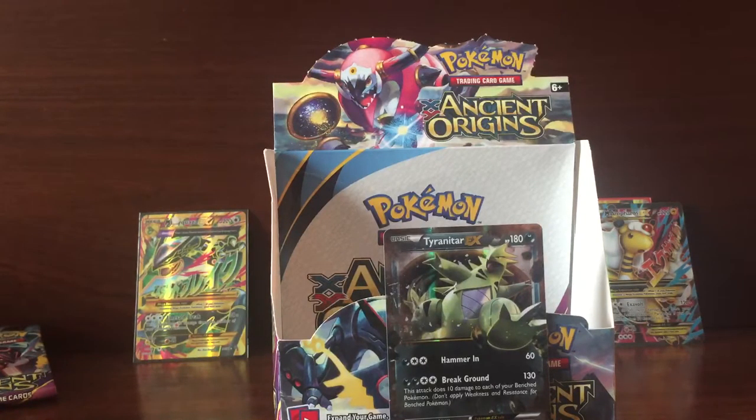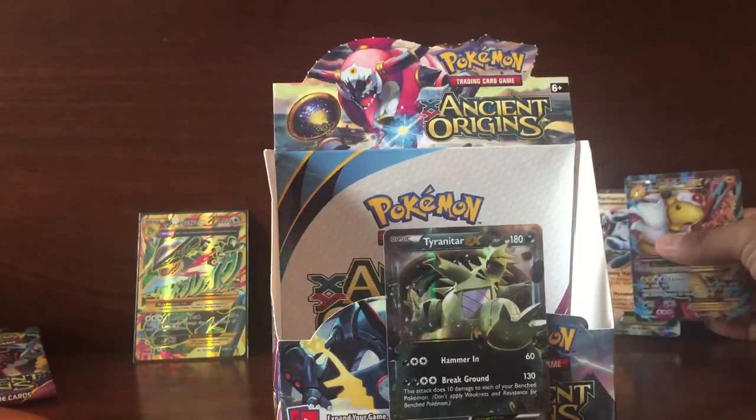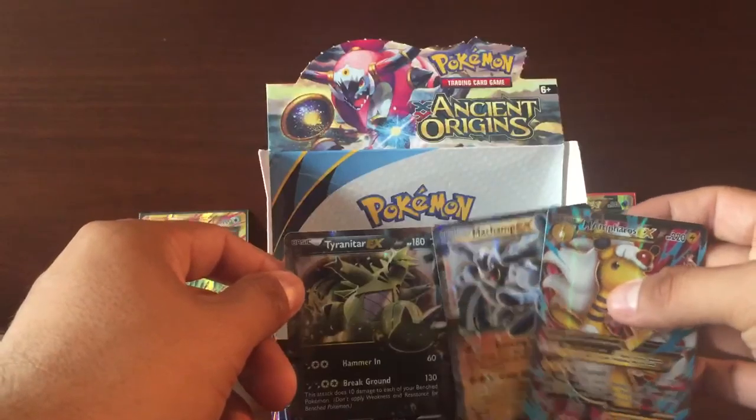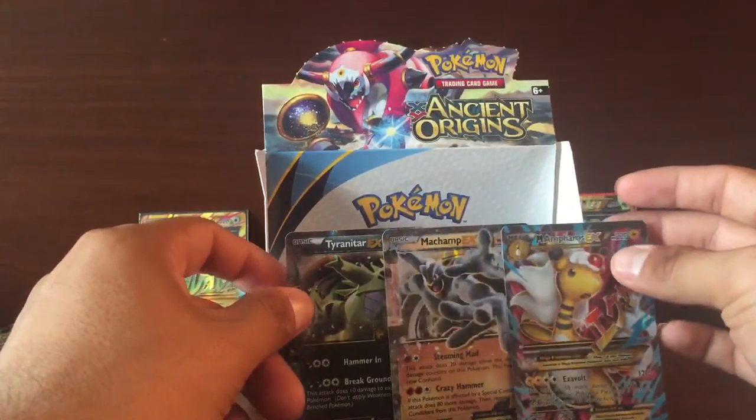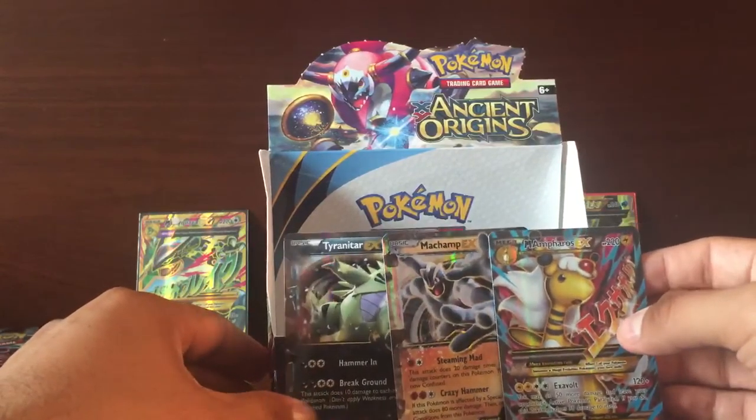So actually missing a holo out of this box — it's gonna be an EX, or better a holo than another Berresian. But we managed to get five EXs in this box — two in the first part and three in the second part. Not gonna complain much.